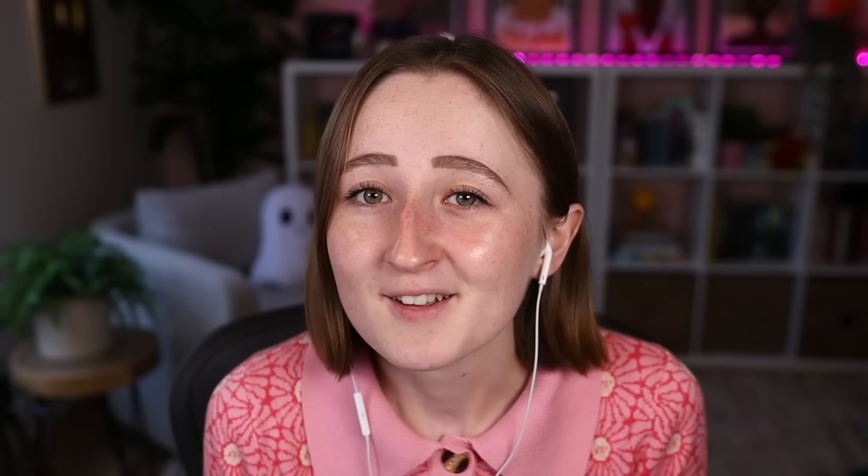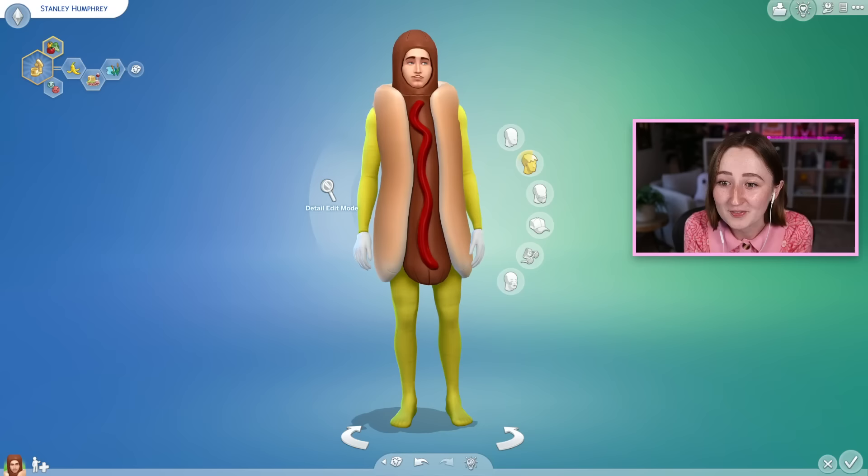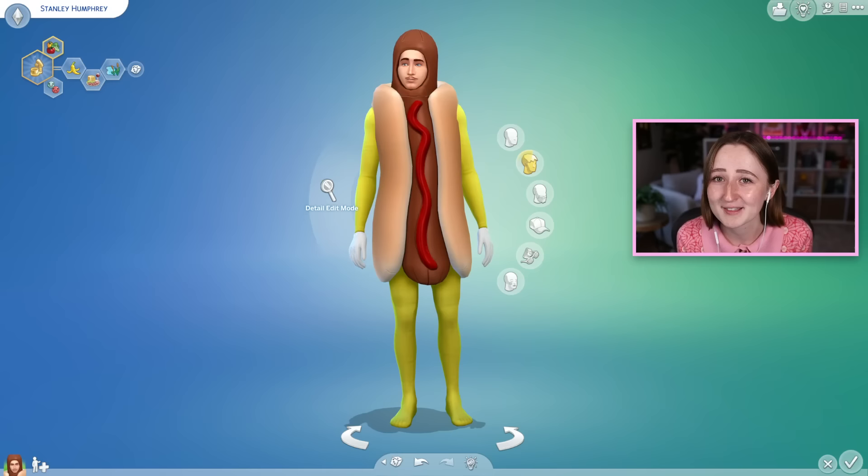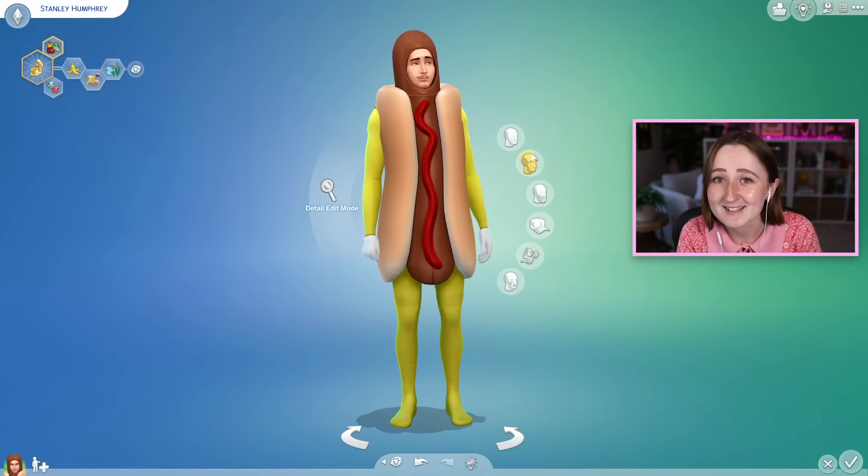I swear this new stuff pack was made for Stanley Humphrey. The Home Chef Hustle Pack just released today, and in some of the promo they describe one of the main features as being a food entrepreneur. A food entrepreneur! That's Stanley — he's literally food and his whole thing is making money. When I read that in the description, I was laughing out loud. So obviously we're gonna try a new get rich quick scheme using the Home Chef Hustle Pack. I did post an entire review of this pack yesterday if you want to watch that, so I'll link that down below.